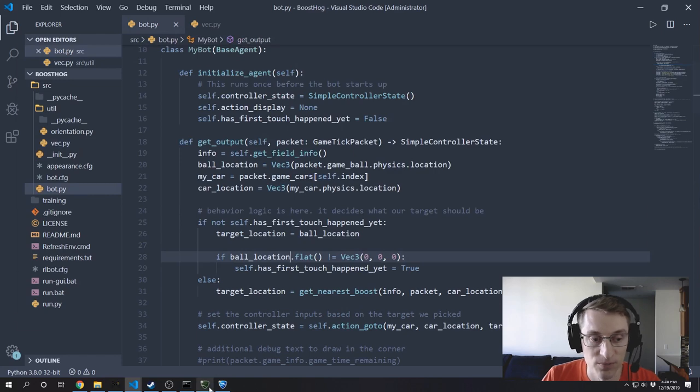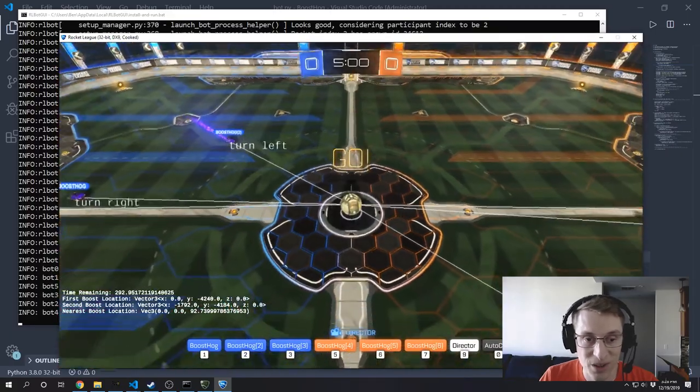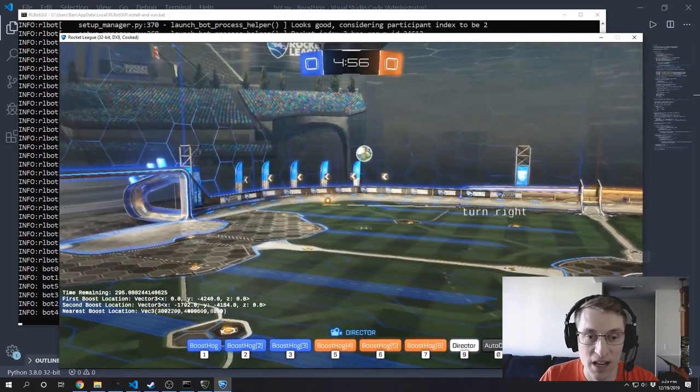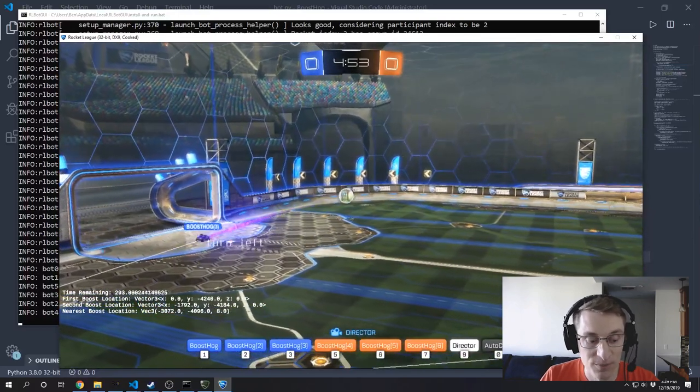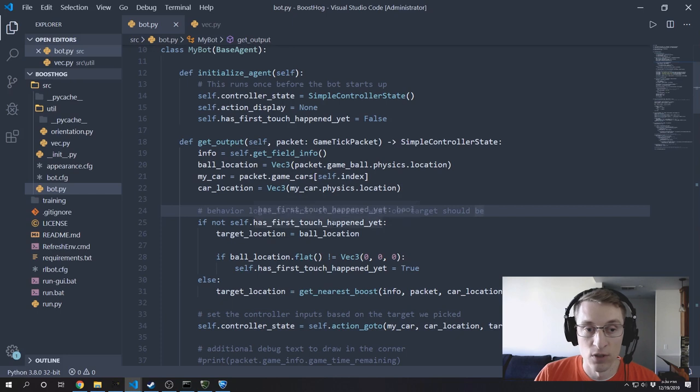The behavior we expect is for bots to go after the ball first during kickoff. It looks like they'll point at the ball — that's pretty fun. And now they're going after boosts. So we've got different behavior running depending on whether the ball has been touched yet. One problem: this works great on the first kickoff, but if someone scores a goal, on the next kickoff the bot will still go after boosts and not the ball. So we need to reset hasFirstTouchHappenedYet whenever a goal is scored, or when the game goes into overtime.